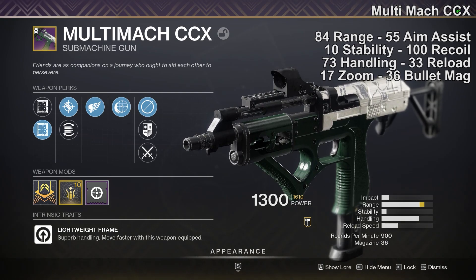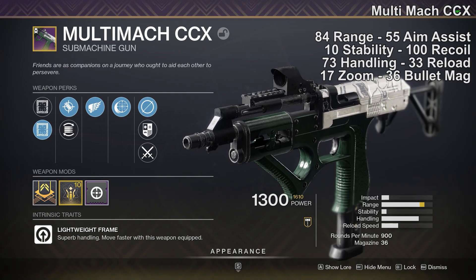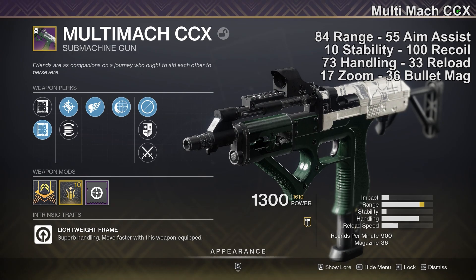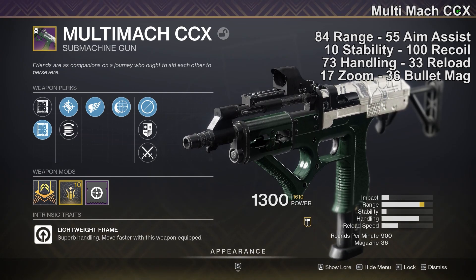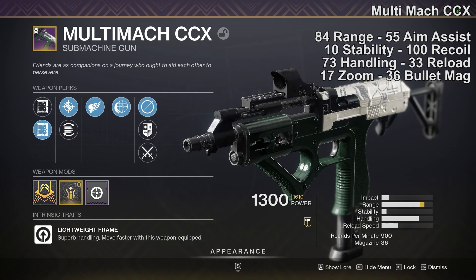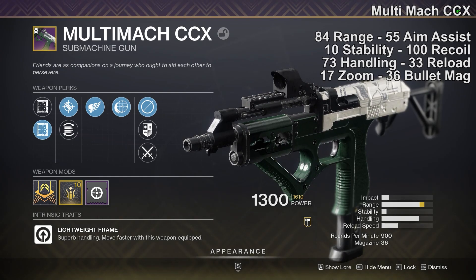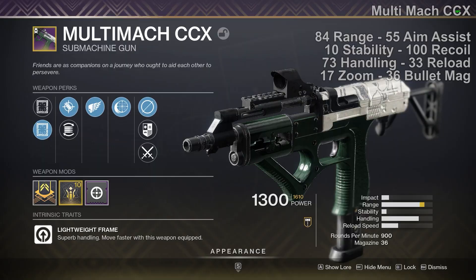My other roll is slightly less lethal but still incredibly interesting, with 84 range — a massive amount — only 10 stability, and 73 handling. This one has 17 zoom from the Model A Red sights, which give plus 4 to zoom and plus 12 to range — probably the ideal sight. It gets Accurized Rounds, Killing Wind, and Iron Reach, the new perk that gives a massive boost to range at the cost of stability, plus a range masterwork.